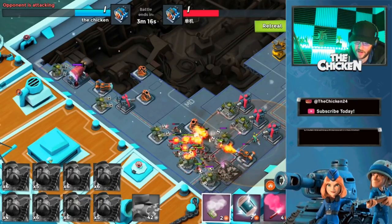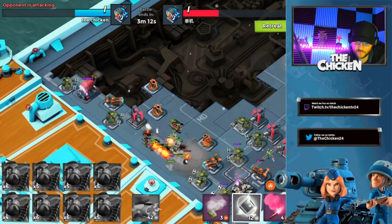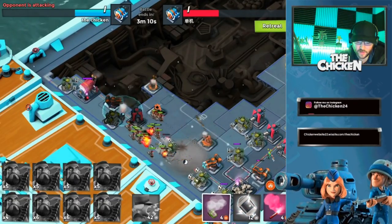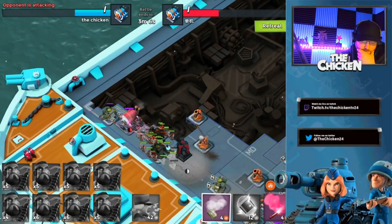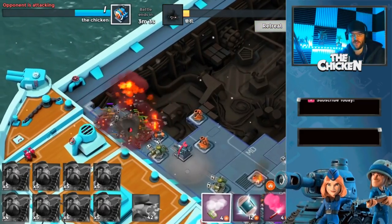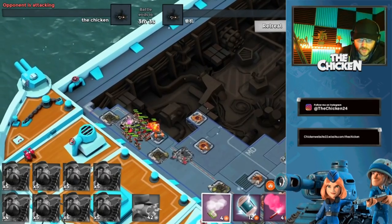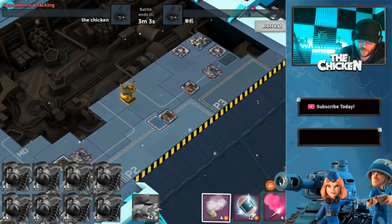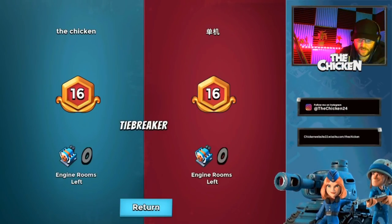Look at this now - I haven't even used smokes at all and we're still looking pretty strong here. I think that troop health upgrade was actually huge because I was not getting the heavies to the third engine that quickly before. That guy's base also did seem like some of his defenses were a little under-leveled, so maybe he had less ice overall.